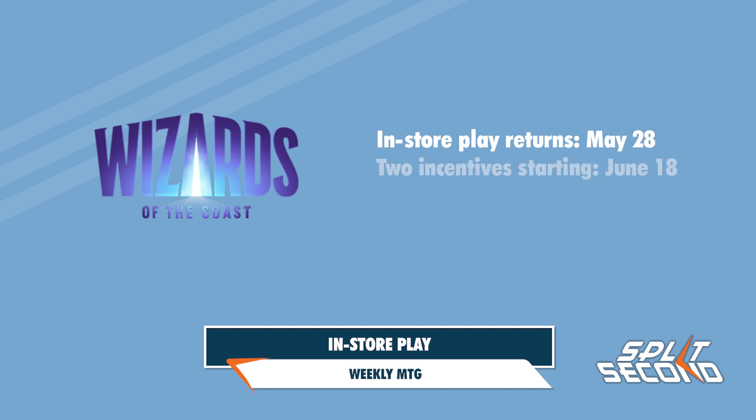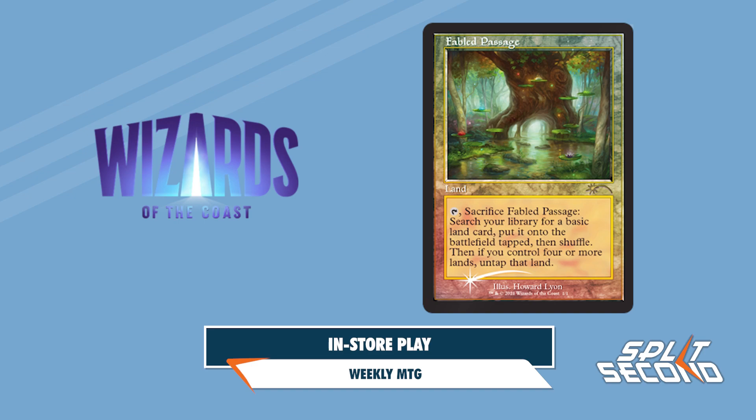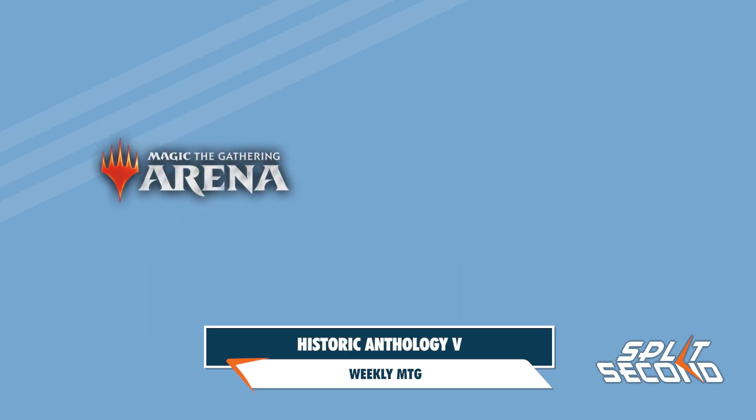To help boost up those stores, Wizards is also providing two incentives for players. Starting on June 18th, WPN stores will have foil classic frame copies of Fabled Passage to give away to customers who purchase $50 or more of sealed product. On top of that, WPN stores will also be receiving a limited supply of Mystery Booster Convention Edition for draft and in-store play.